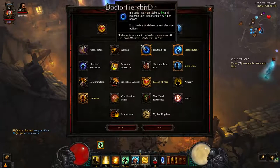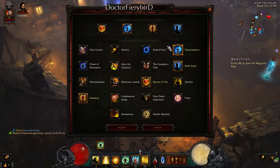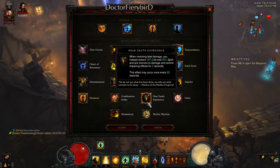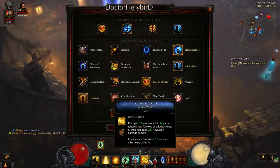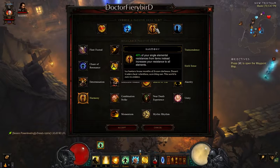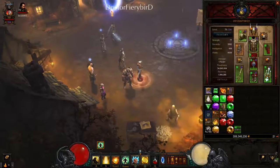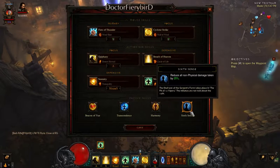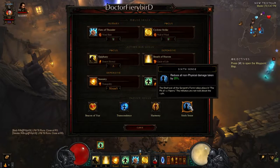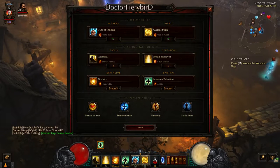Next is Transcendence — this is debatable. I was thinking about Momentum or Near-Death Experience, but I chose Transcendence because you're spending a lot of spirit. You can use anything here; the skills are very interchangeable except for the two main ones. The last passive converts 40% of your single element resistance — like fire or lightning — into all resistance, and reduces all non-physical damage taken by 25%. You are slightly more vulnerable to physical damage.